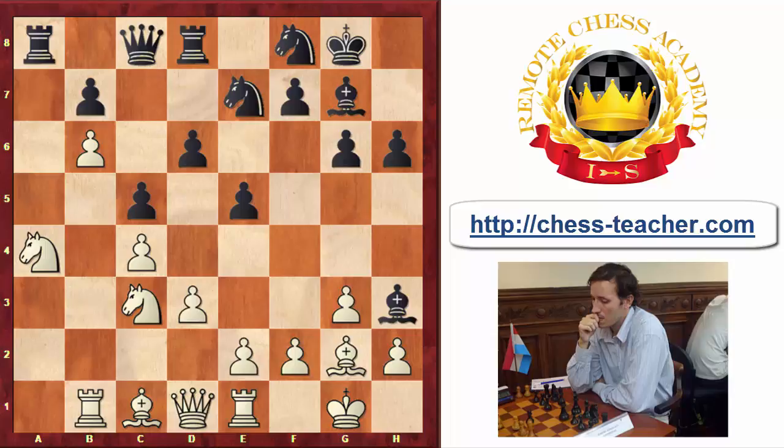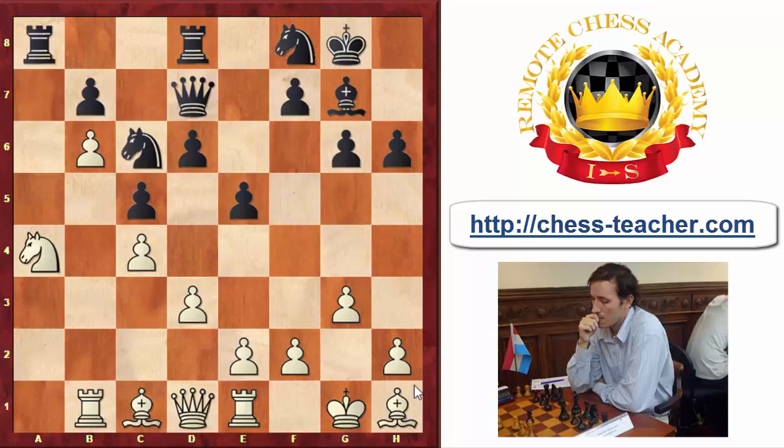After Bh3 planning to exchange bishops, Bh1 is another prophylactic move. White would be dreaming of a bishop sacrifice with some knight going to g4 threatening the king, but that's far away. That's why white keeps the strong bishop. The game continues with Na7, white playing with the good bishop putting pressure on the queenside — a very good English opening line for white.